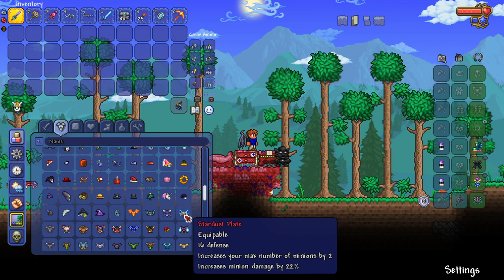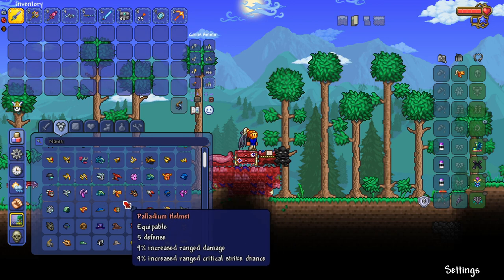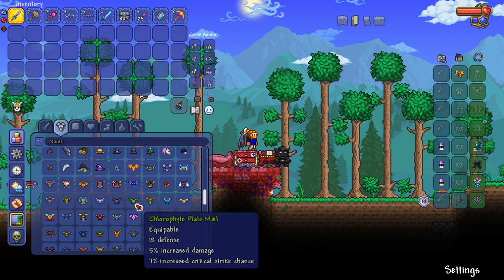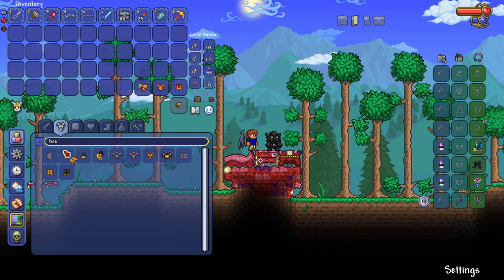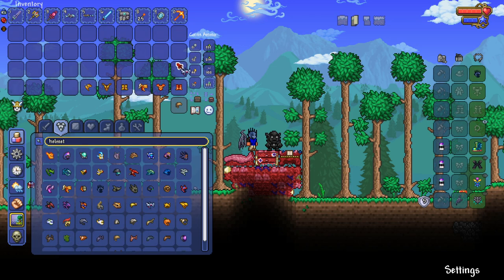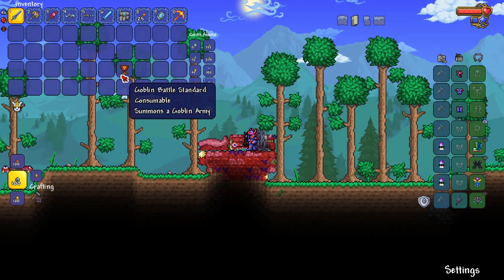Looking at the armors — the face mask change only shows when you actually put the helmets on, not in the inventory menu. I kind of hope the sprites in the creative menu show the closed masks in the future too. Let's try the Bee set from pre-hardmode — nice, you look like a beekeeper. The platinum helmet also looks great. It adds visors to all the helmets so you can barely see your character's face, and a lot of them look really cool.